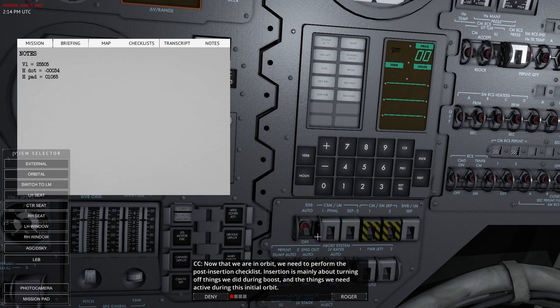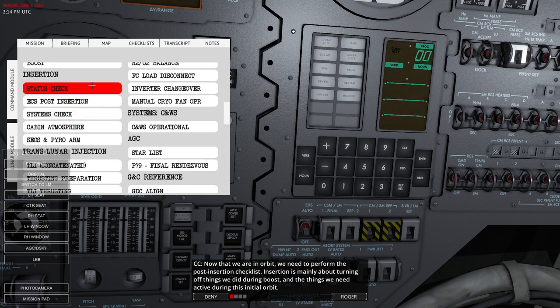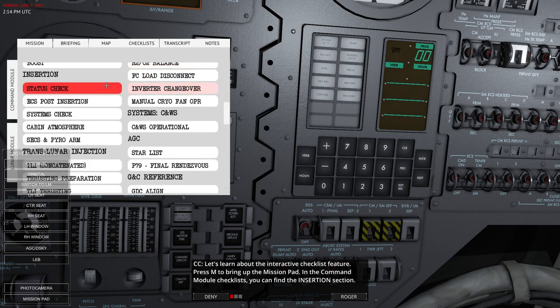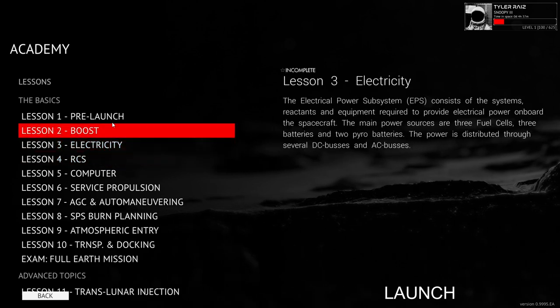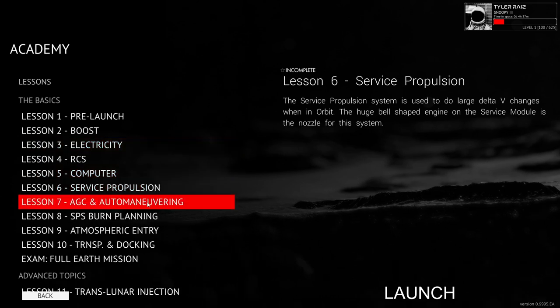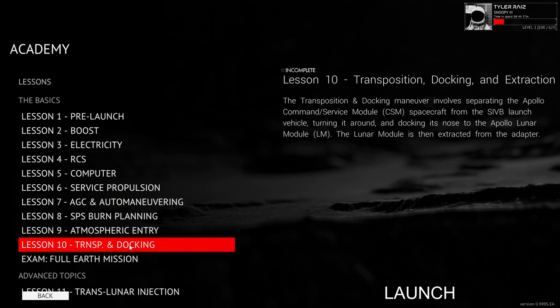Now that we are in orbit, we need to perform the post-insertion checklist — ECS post-insertion, turning off things used during boost and activating things needed during the initial orbit. That was the pre-launch and getting-to-orbit section. Next we'll go through the specific systems, and after that we'll cover maneuvers: auto maneuvering, burn planning, atmospheric entry, and transposition and docking — those will be a separate video.